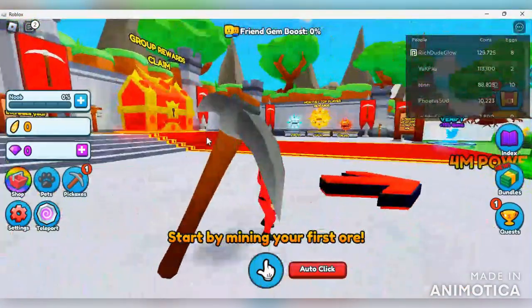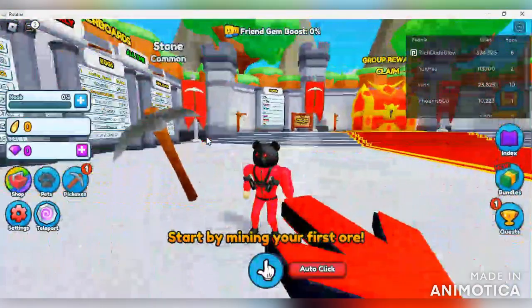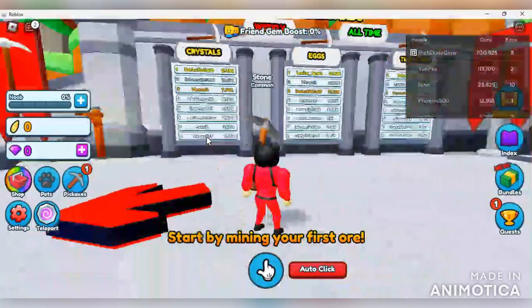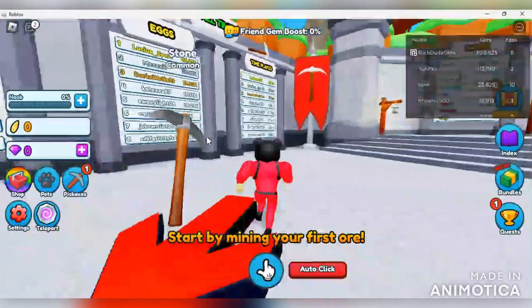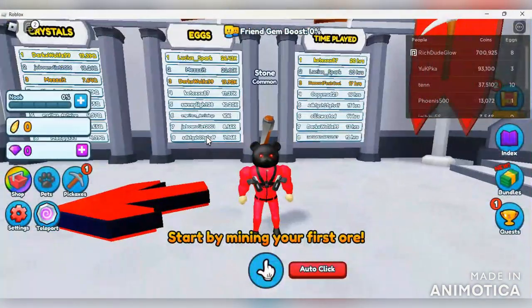My avatar runs so funny with this superhero build - there's a little smoke screen behind you when you're running, I had to take a second to look at it. Over here we've got leaderboards: crystal leaderboard, eggs, and time played. These leaderboards have potential - the number one player for time played is 20 hours, which is not bad. Eggs leaderboard is at 26,000 and crystals is at 19.39 quadrillion.